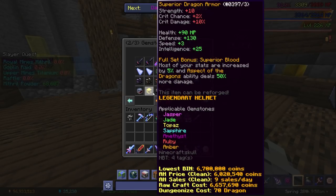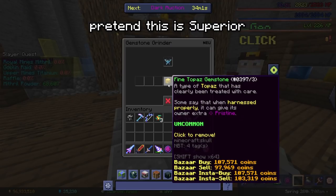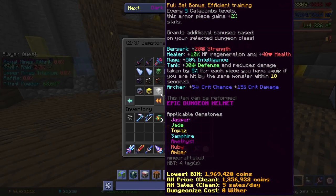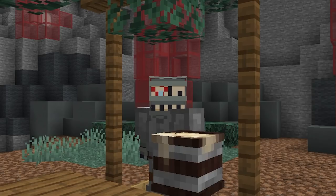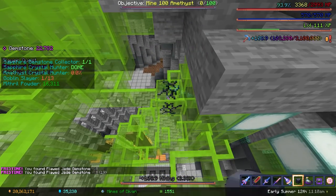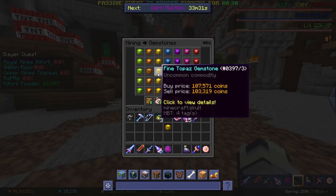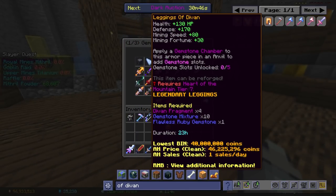This might make no sense to you at first glance since it gives no mining stats, but it has these things called gem slots, meaning that you can apply the Topaz gem to it and gain the Pristine stat. There's also other armor sets like all of the Floor 7 armor to which you can apply Topaz, but Superior is the cheapest. Pristine is basically mining fortune on steroids. Every time you mine a gem, there's a chance it'll drop a higher tier version of it. The higher the Pristine, the higher the chance. The 4.8 Pristine you gain from applying fine Topaz gems — which are really cheap, by the way — far outweighs the free 20 mining speed and 120 mining fortune the Armor of Divan gives.